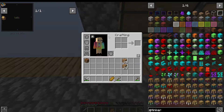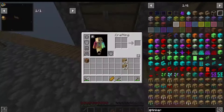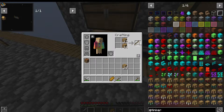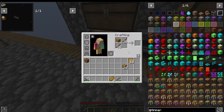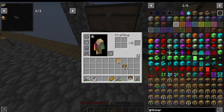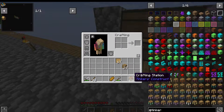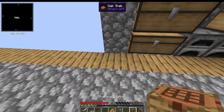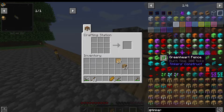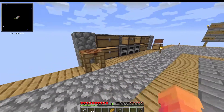We need planks and two sticks, so let's make a bunch of sticks because we'll need a bunch of patterns. Let's make some, and now we have a crafting station. It's really no different than just having a regular crafting table because we don't have any Tinker stuff yet, but at least we have it and it looks cool.